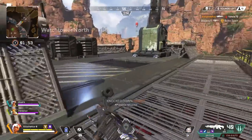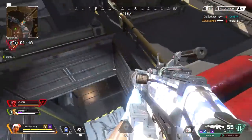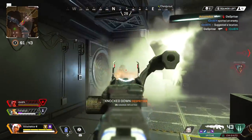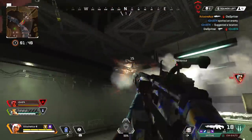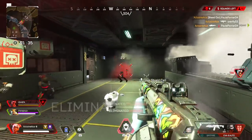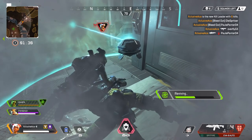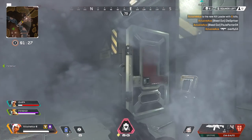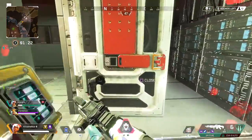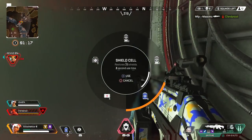It's also worth noting that you can't get golden weapons in a Lifeline package — they only come with the randomized care packages, so those tend to have higher value. To spot the difference before it hits the ground: Lifeline packages drop much faster, coming in almost immediately and going straight to the ground, whereas care packages fall much slower. Also, care packages are announced by your character with a voiceover line like 'care package inbound,' whereas they won't say that for a Lifeline package.